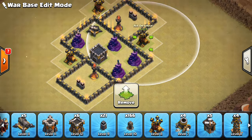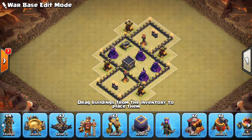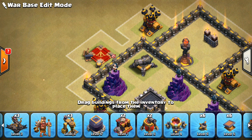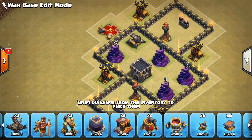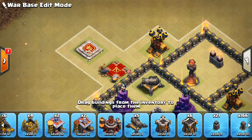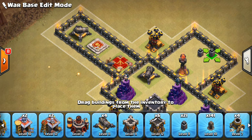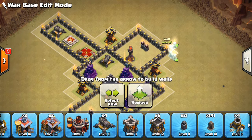Let's get the air defenses down — the position doesn't matter too much but right here looks great. We have to decide where the Queen's going to go and set up the hero compartment. I like keeping my heroes together at this point in the game — I'm not sure if it's better or not but I'll go ahead and do it. We'll have the hero compartment out here with the Queen, and then the King nearby, making this a little more compartmentalized with a skinny compartment.